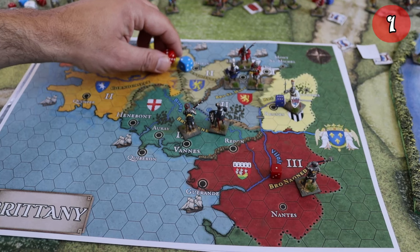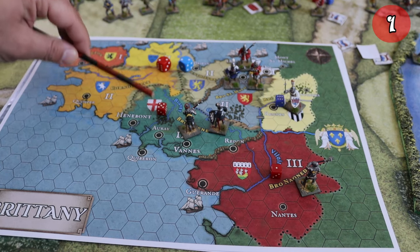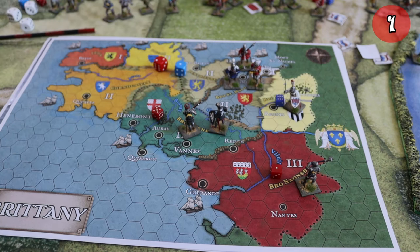The English use the next impulse and go to control the area — it's uncontested with no opposing command and no control by another faction, so it happens automatically. The French do the same, controlling the area of Brosse and Melod. Two impulses for the English, one for the French.